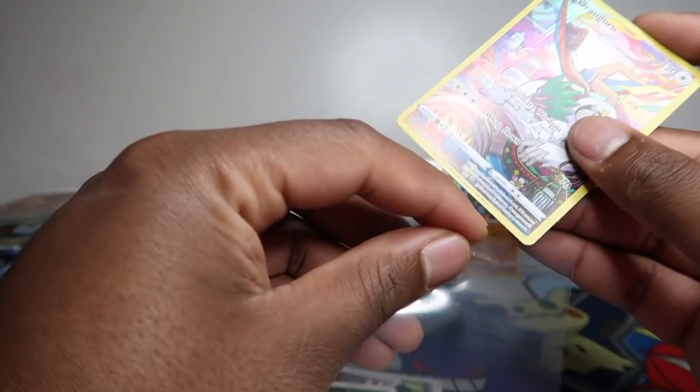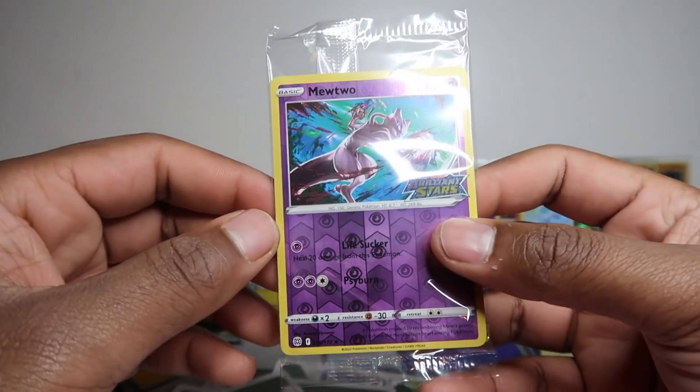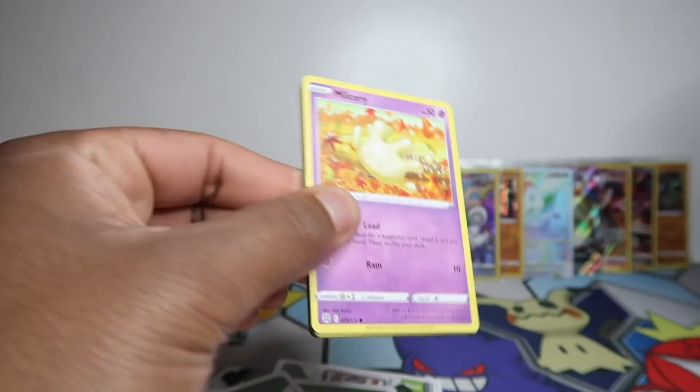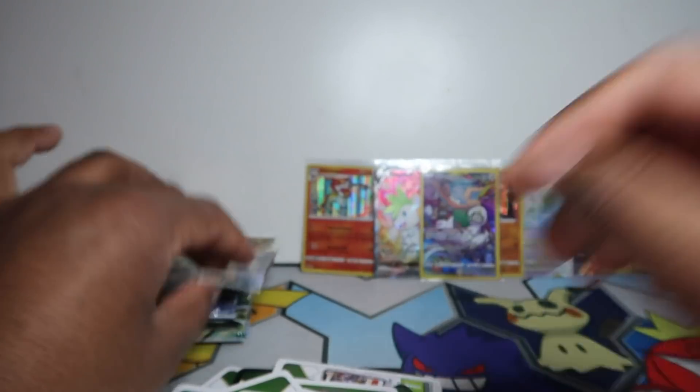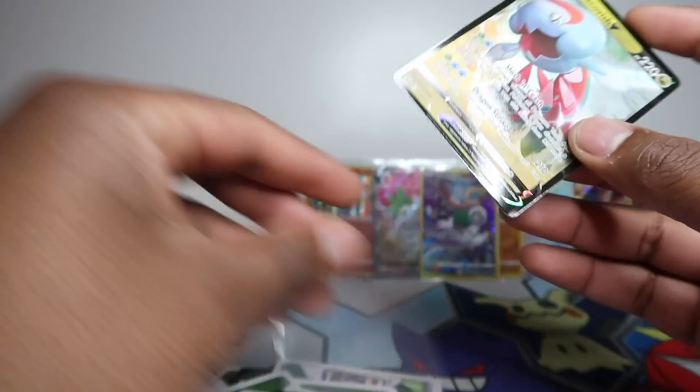We got that lovely Mewtwo — there's a new Mewtwo promo. The regular Mewtwo trainer gallery card — I was hoping they made it holo but it wasn't. Luckily the Pokémon Company made these Mewtwo promos, which are available at WH Smith in the UK and some European stores. Awesome promo reverse with a lovely stamp — kind of like a pre-release promo. They've been doing these stamp promos for ages, I think since Team Up with Moltres.